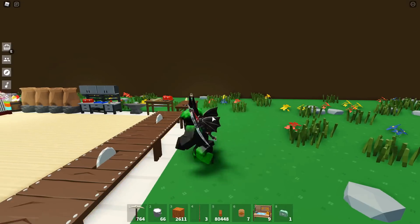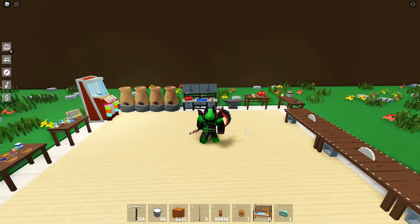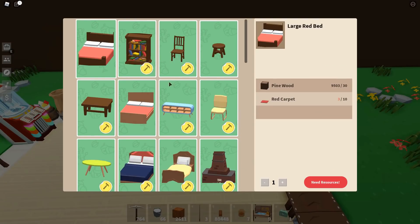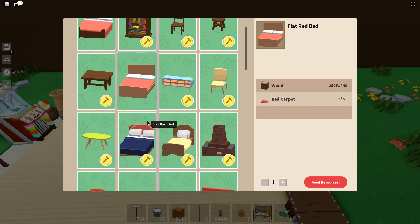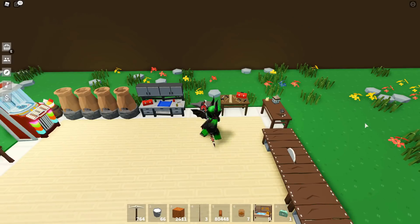There are some things that you need to use the flowers to make. So there are going to be different colors of other things too — like if you go over to the carpentry bench, the large red bed requires red carpet, so they're probably going to make a bed with all of the other different colors if you're able to make new colored blocks with all of the new flowers. If they do that, then there are going to be so many things with different variations, new furniture, and a lot of other stuff.